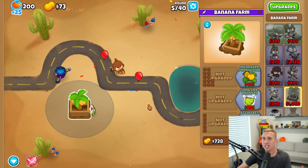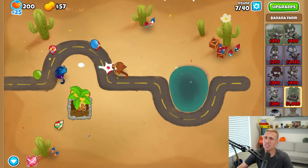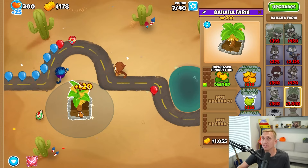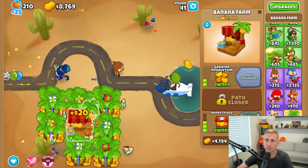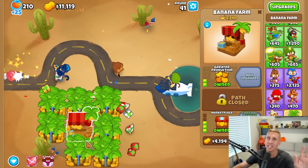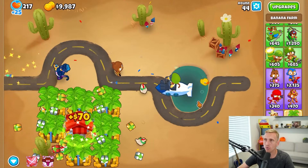I wanted to just get one farm and upgrade it, but we're obviously going to have to bring a lot of banana farm friends along, because to make that first crazy money, we need more farms. You wouldn't normally just put down one banana farm and go all the way up to the fifth tier without farming to get there - otherwise it'll take you all day and probably half your life. I'm just going to go up the regular old-fashioned way and get a bunch of these to get us to the point we need to be. So far it's only round 44.